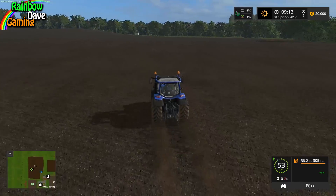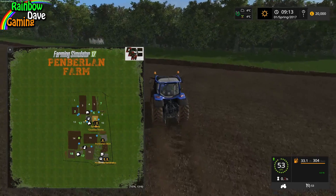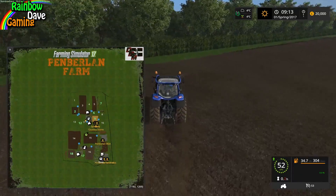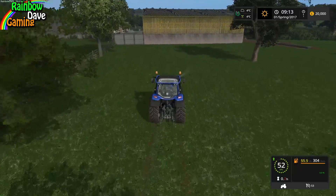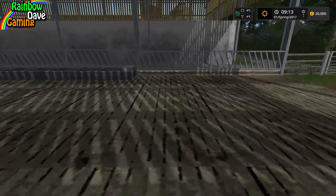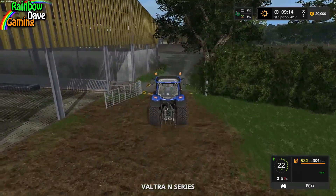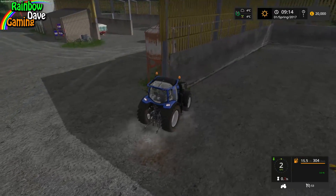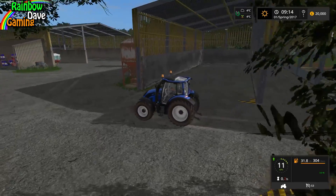I'll have a look at the cow area, which I completely forgot to do. The water trough is in the field, which I like — you'd never really have it tucked away in a shed. All the feeding troughs are in the shed, and the manure is off to one side. There's also another silage bunker here, which is a really nice way of doing it — ingenious.